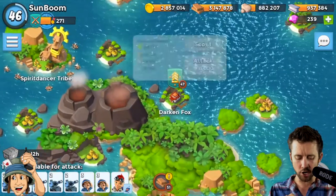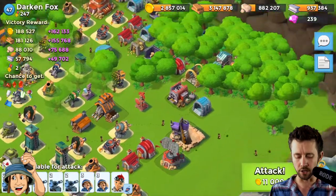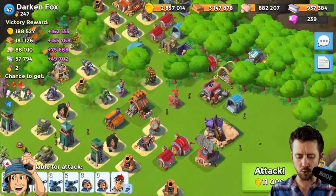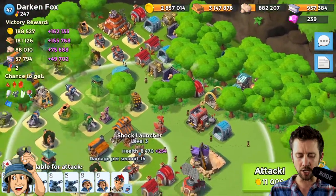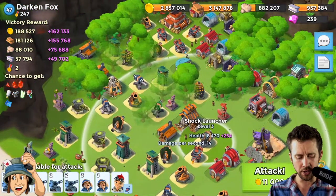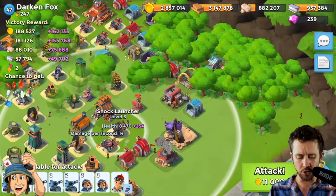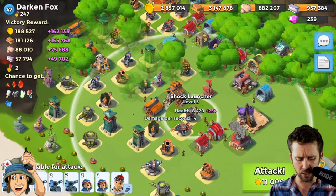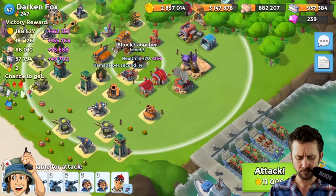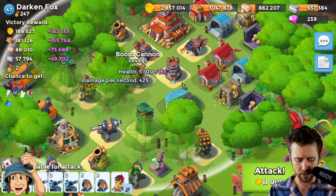Let's go to Darkened Fox, level 47 — there's a treasure chest and you get a lot of good loot. His HQ is at the top left of the screen and his boom cannons are way south. His shock launcher — if we get above it, it's out of reach. I don't think he has any other shock launchers, so this should be pretty chill.